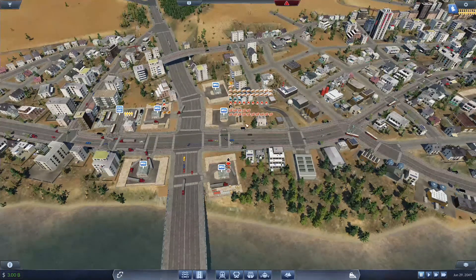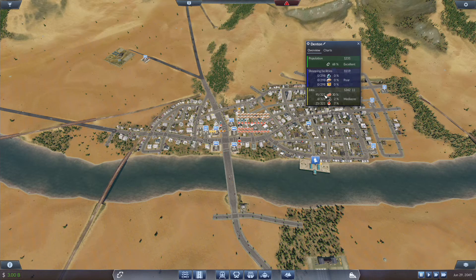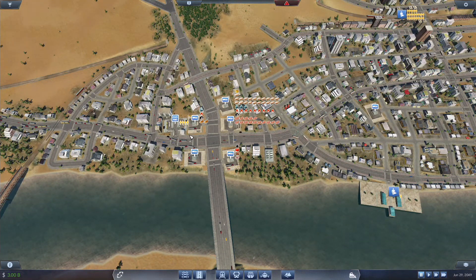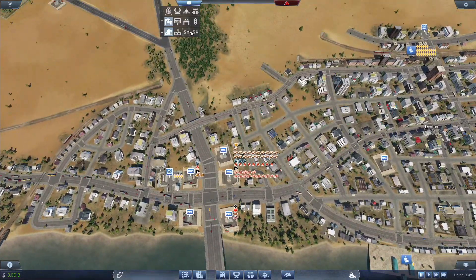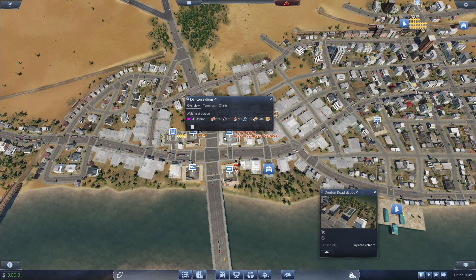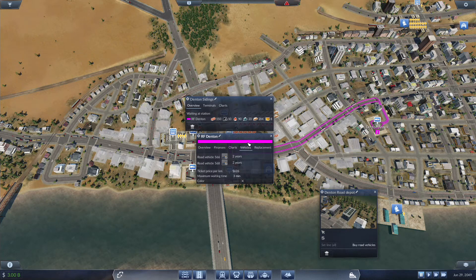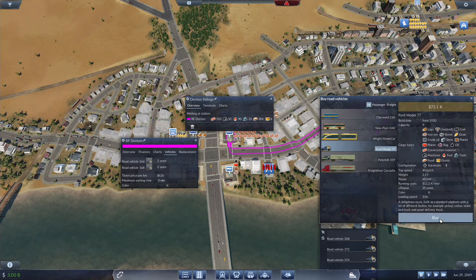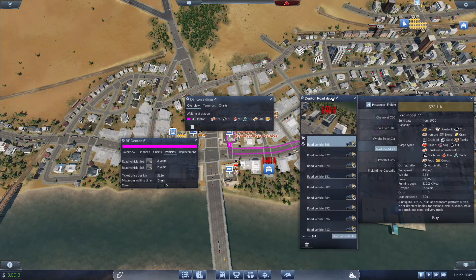We have 150 construction materials. Denton is 30% supplied — we have 2% and 7%. We're nowhere near any of the 60% coverage, so we are going to put some vehicles on the road. We have 2 on the RF line, so that's what we're going to do — just buy a bunch of them because we are going to need them.